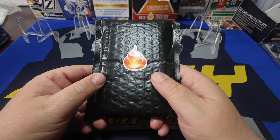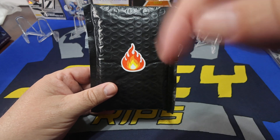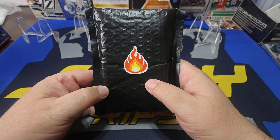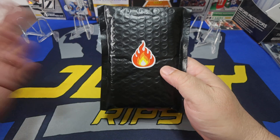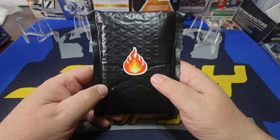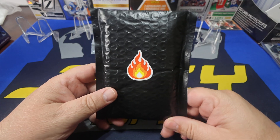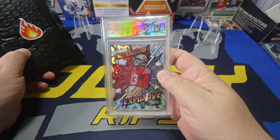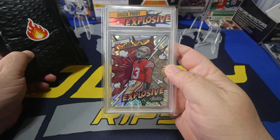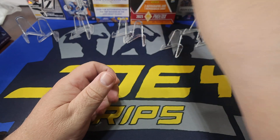This pack is unbelievable — there's nothing but studs in here. You can find my Facebook page, eBay, or message me through YouTube, all under Joey Rips. I'm also selling a Brock Purdy for $350. If you let me know you're a subscriber, I'll take a little something off. But other than that, let's get through it.